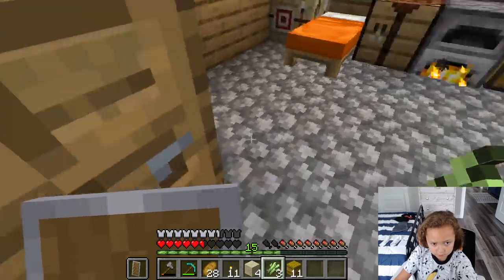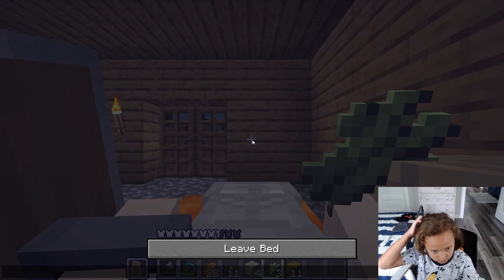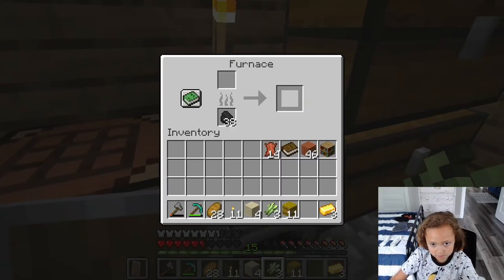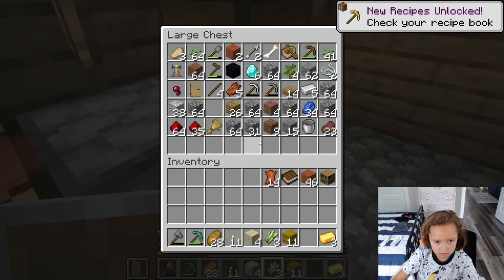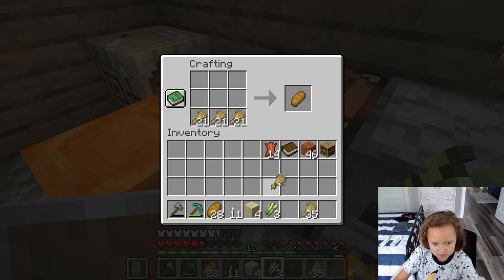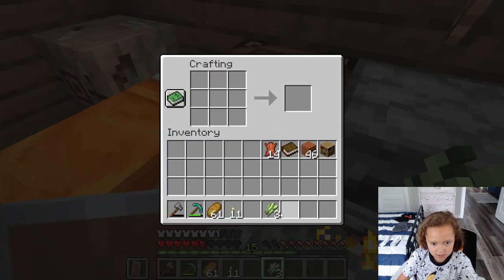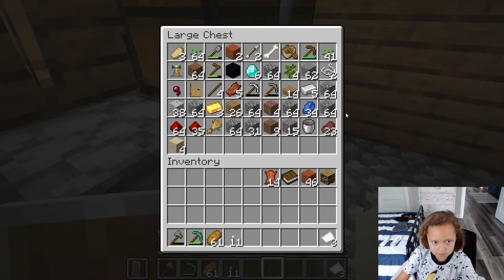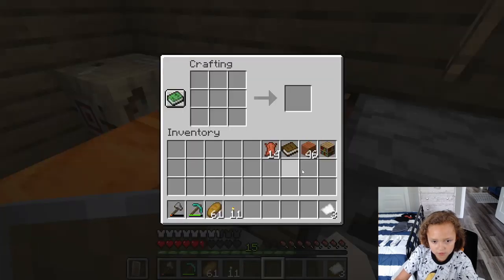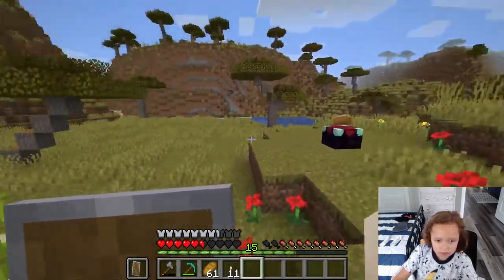We have to quickly get in our house before anything spawns. Now we can go to bed and nothing will spawn - maybe a creeper will spawn and then burn. We can make wheat into bread. We almost have a stack now, so we can turn the sugar cane into paper and grab our leather to make a book - yay, one single book.